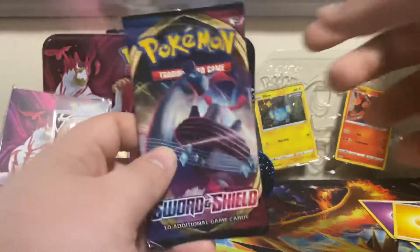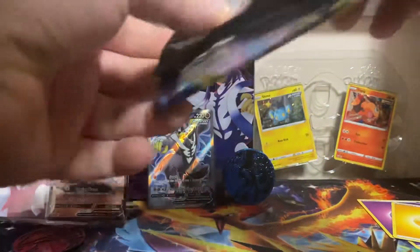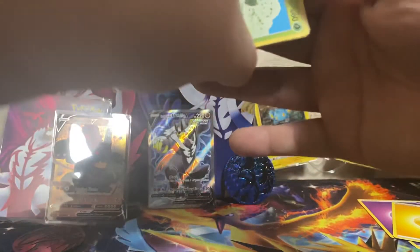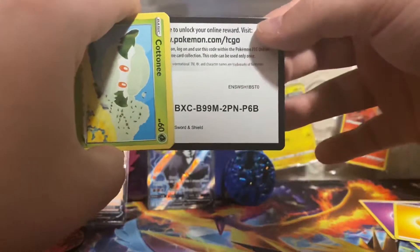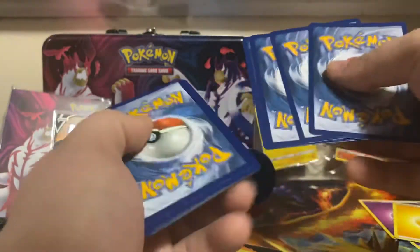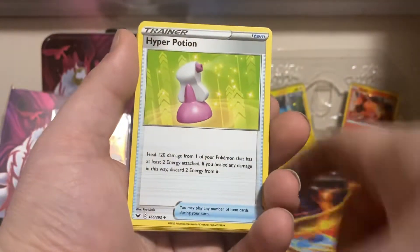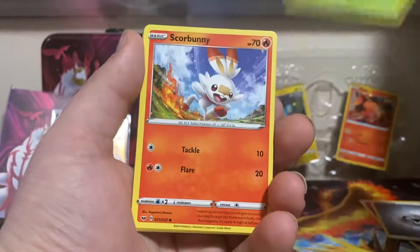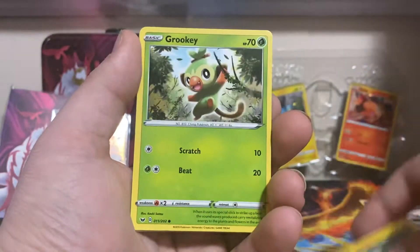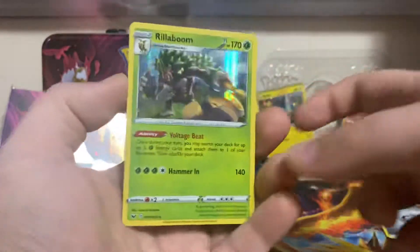We got two packs left. We got Sword and Shield Base — I wonder if this is going to have anything for us. Code card. One, two, three, four. We got a Steel Energy, Crushing Hammer, Kingler, Hyper Potion, Cottonee, Scorbunny, Silcobra, Yamper, Grookey. Chuudle is our Reverse, and we got a Holo Rillaboom.